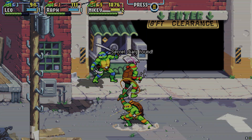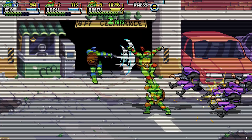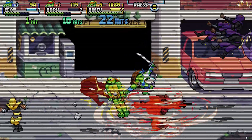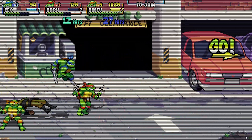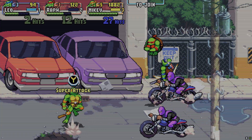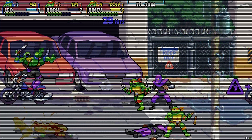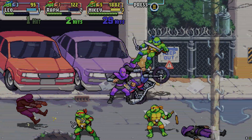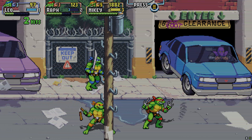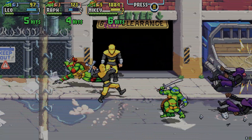Did you guys know if you hold the attack button you'll do a charge move? It sends them flying into each other too. Breaks shields — guard breaks. If you want to grab guys, you literally just walk up to them and grab them. You can hold forward, up, or down. Up does your slam back and forth like from Turtles in Time, and down is your screen toss. There's actually a boss battle where you have to throw them at the screen. I think it's Chrome Dome, near level 14. I think there's 16 levels in total.